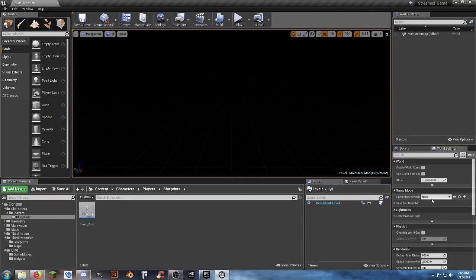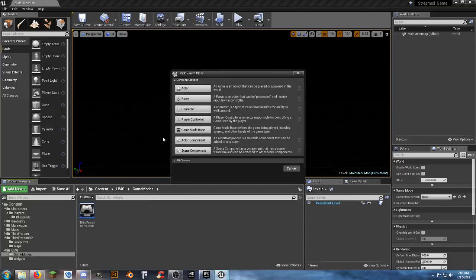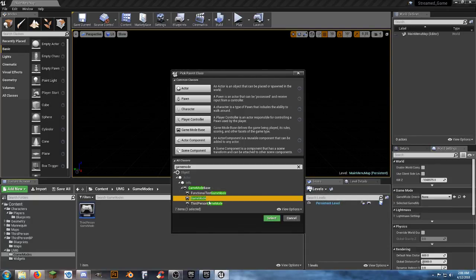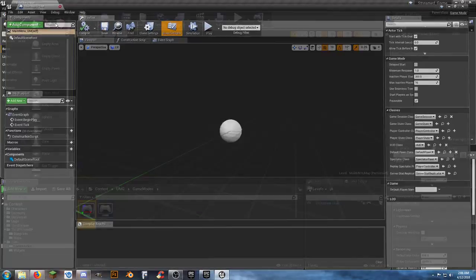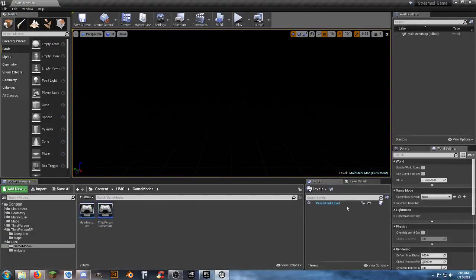Looking at our world settings, the game mode override is set to none. We want to create our own new game mode to be our main menu game mode. Right-click, go to Blueprint Class, select Game Mode, and call it 'MainMenu_GM.' When we open that up we see the basics — we don't need to change much. We can set the game mode override to our main menu game mode.